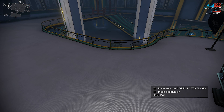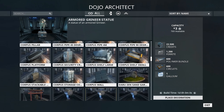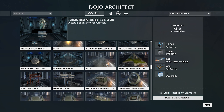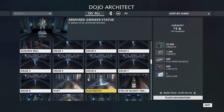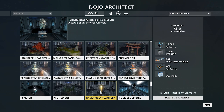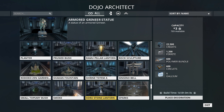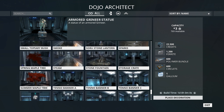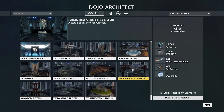You can put stairs, extra catwalks, and rails. So there's fire, fog, electricity — special effects of that kind. There's more grineer stuff, and there's even steam — just a bunch of things you can add to the dojo.